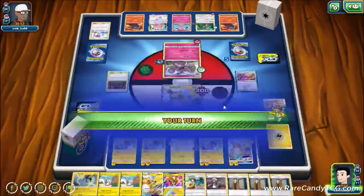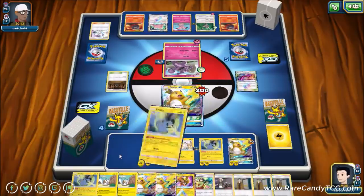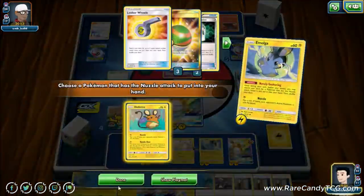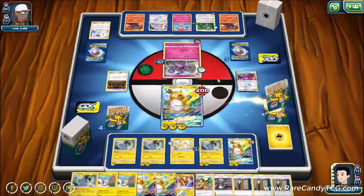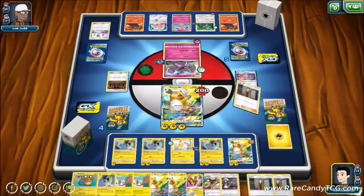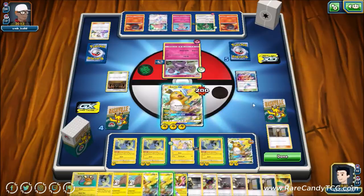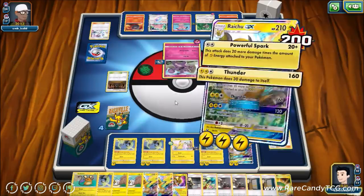We need to thin Dedenne out of our deck quickly to increase our odds. We have Guzma but really need Thunder Mountain. Unfortunately we do not hit it. We definitely don't evolve the benched Pikachu yet because it would start accruing Shrine damage — we want to evolve it only when we're ready to attack to prevent excess damage.